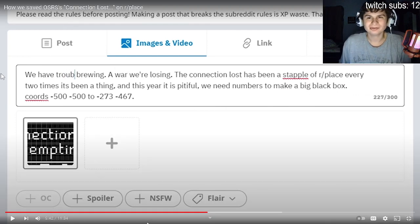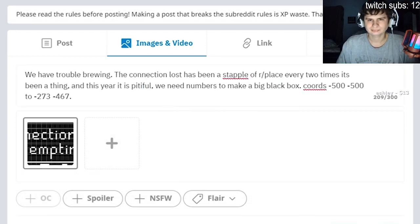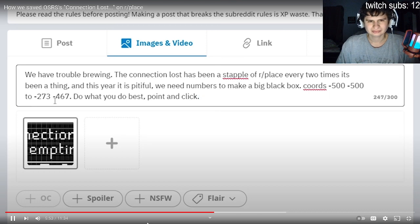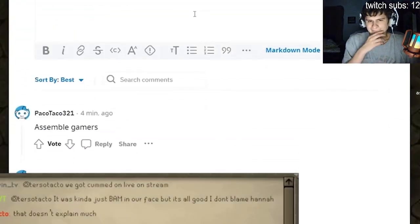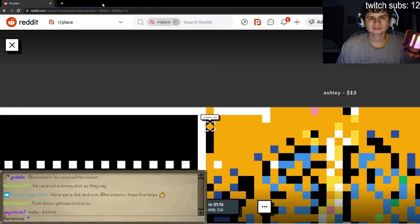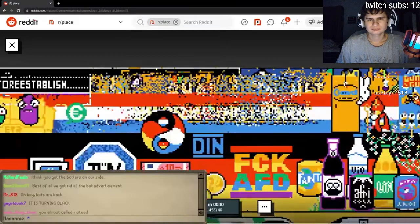There is a war brewing, we have trouble brewing - oh the RuneScape references! I don't understand Reddit, I quite dislike Reddit as a concept. I'm trying to rally Reddit but I feel like a boomer. Let's tag it with new skill - it's RuneScape related. We got 26 upvotes - assemble, gamers! We gotta stop calling them the yellow... we're not allowed to say that. Bots are back - what's happening?